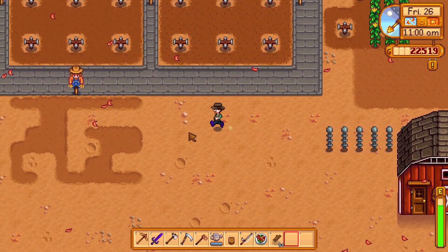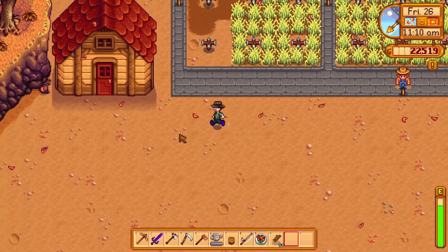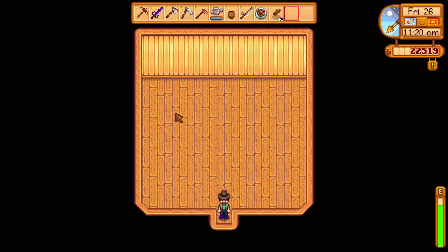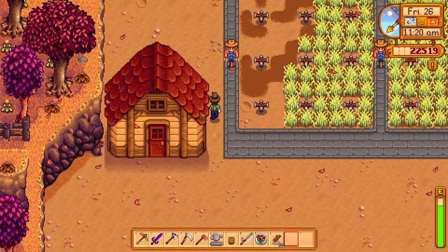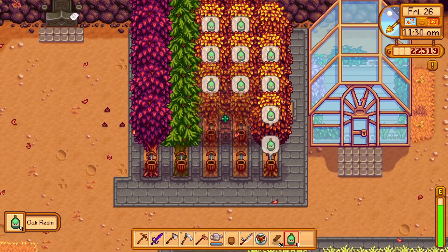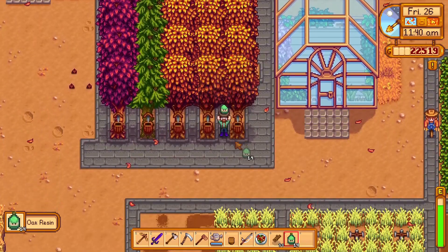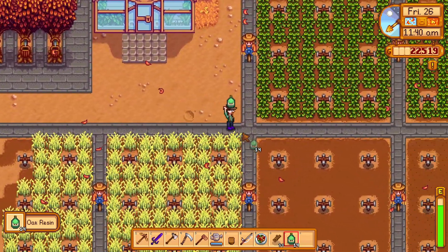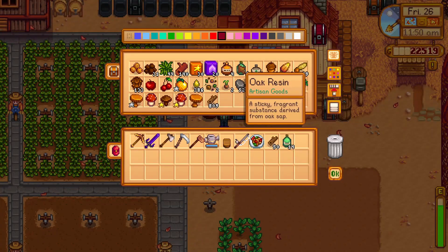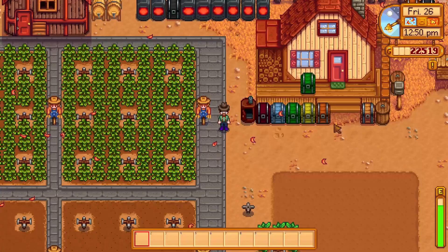Let's go see what's left of the farm to clear and check on the shed progress. The shed is built — wow, that was quick! I didn't think it had already been two days. Oak resin is done as well, which is perfect timing. Grab all of these up here, then let's run over and grab whatever oak resin we have in our chests. That adds up to about 20 oak resin currently.